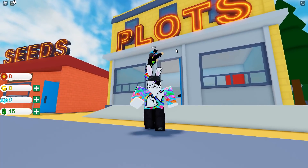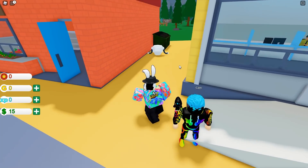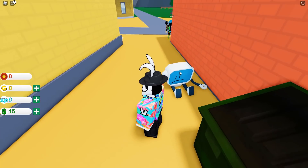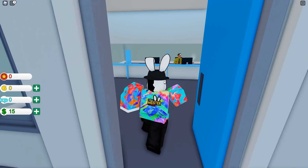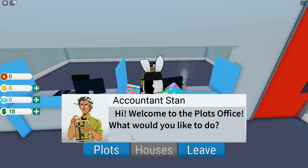For starters, we need to make our way inside of the plot store. When you first jump into the game, this little buddy sitting over here by the trash can is going to come up and ask you for a tutorial - I told him no, so he has a sad face. Anyways, let's make our way inside of the plots and grab ourselves a location to get started. Accountant Stan is inside and says 'Hi, welcome to the plots office, what would you like to do?'